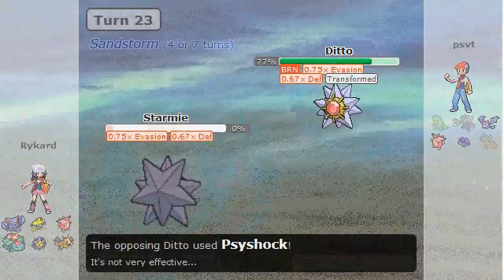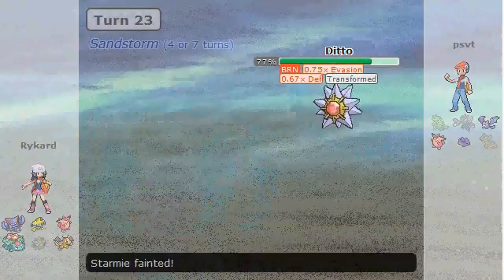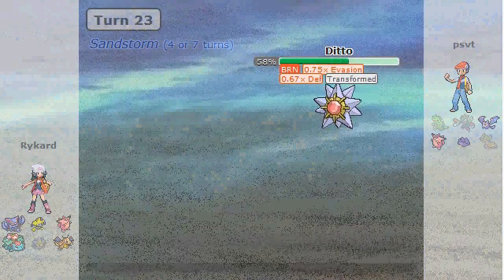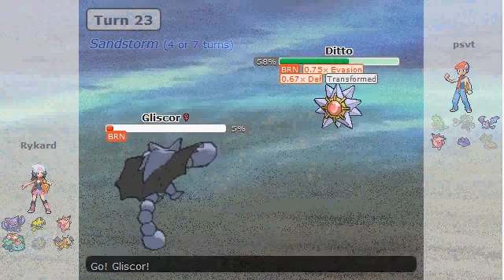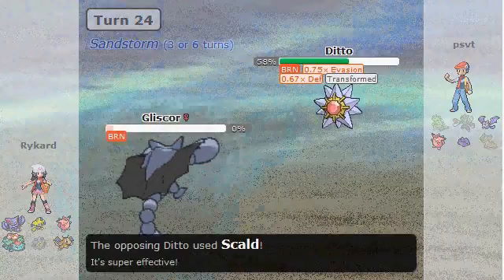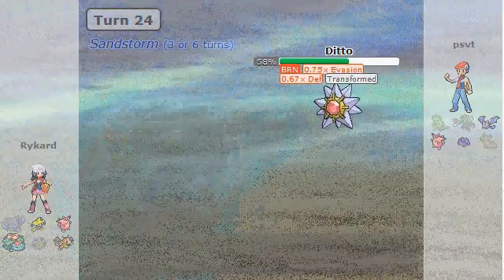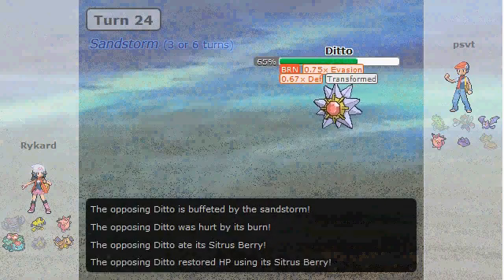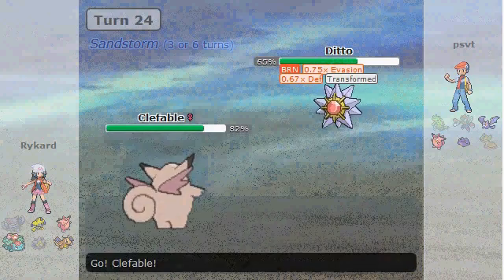Now I get my second burn as my opponent brings in his Ditto and goes for Psyshock, revealing that he's not actually Scarfed. I decided to bring in Gliscor to burn a turn of sand and take burn damage to bring this Ditto's health lower and lower to make it easier to deal with later in the battle. It turns out to be a Citrus Berry, and I'm really confused as to why that is.